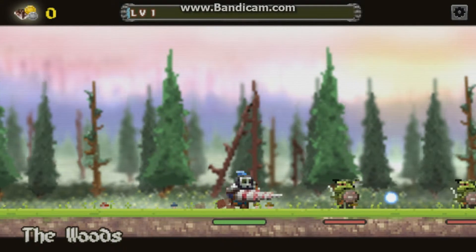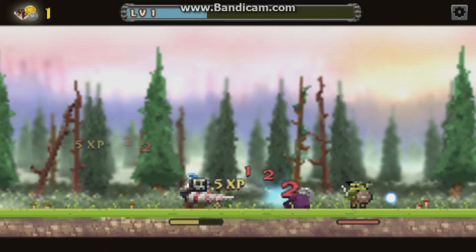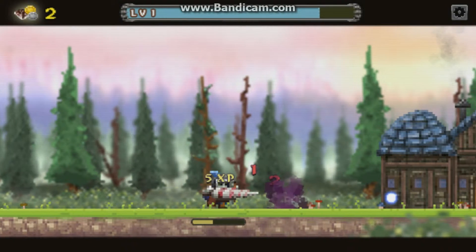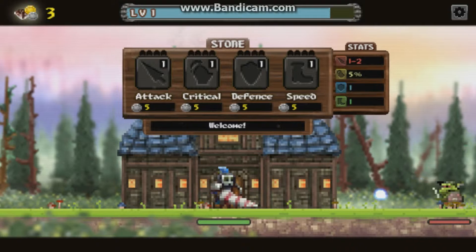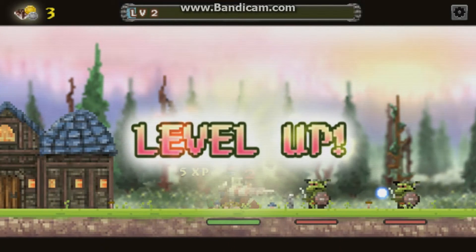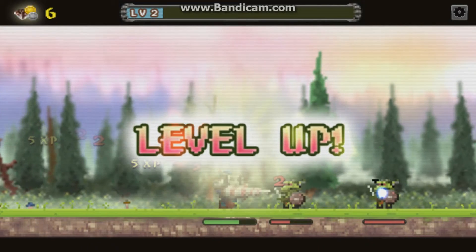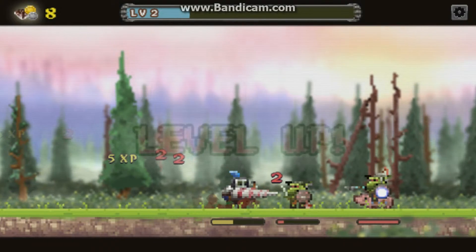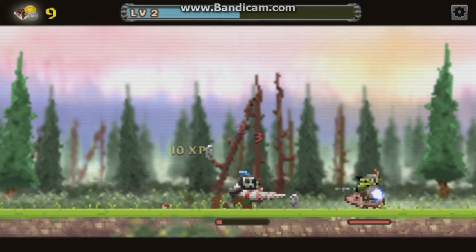I'm just going to run through the gameplay. In this game you just walk into your enemies by clicking your cursor — the blue dot you can see on the right-hand side of the screen — over the enemy. Each time you get to these checkpoints you are safe from the enemies. You can upgrade your four skills: attack, critical, defense, and speed. You just keep going through and attacking them, making your way to each checkpoint. The enemies will get progressively harder and do more damage to you, because you take damage for each hit you deal to them, so you should really level up your character. You do collect health bottles and potions along the way. I'm just going to stop talking now and let you watch the gameplay with some music in the background.